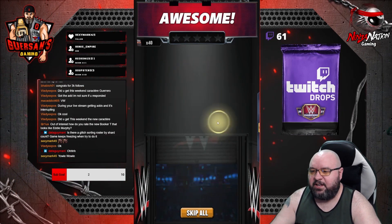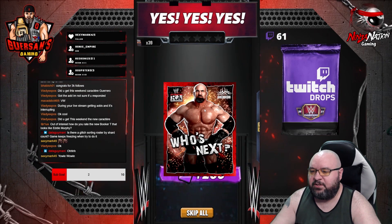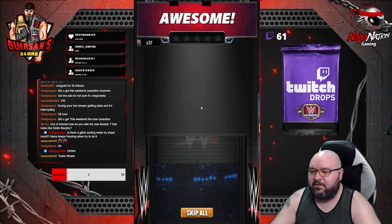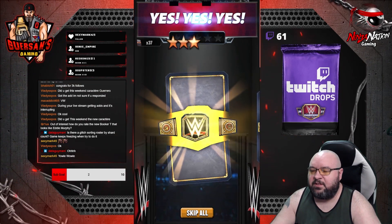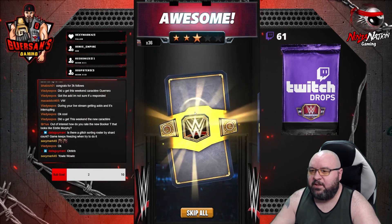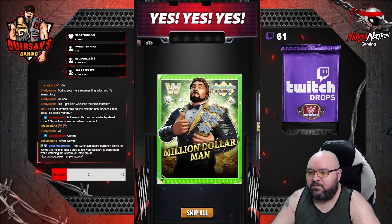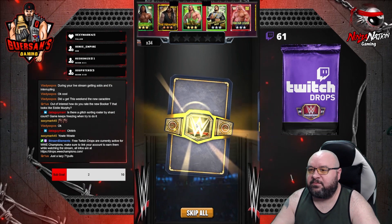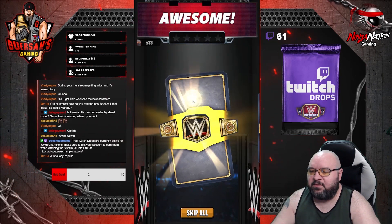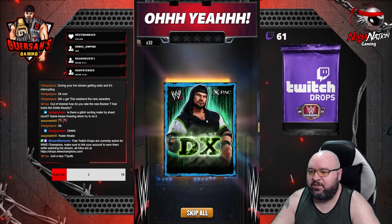Three-star bronze AJ, three-star bronze Goldberg, three-star bronze Brett, three-star bronze Booker, three-star bronze Giant, three-star bronze Teddy, twenty Earthquake, three-star bronze Corbin, three-star silver X-Pack.